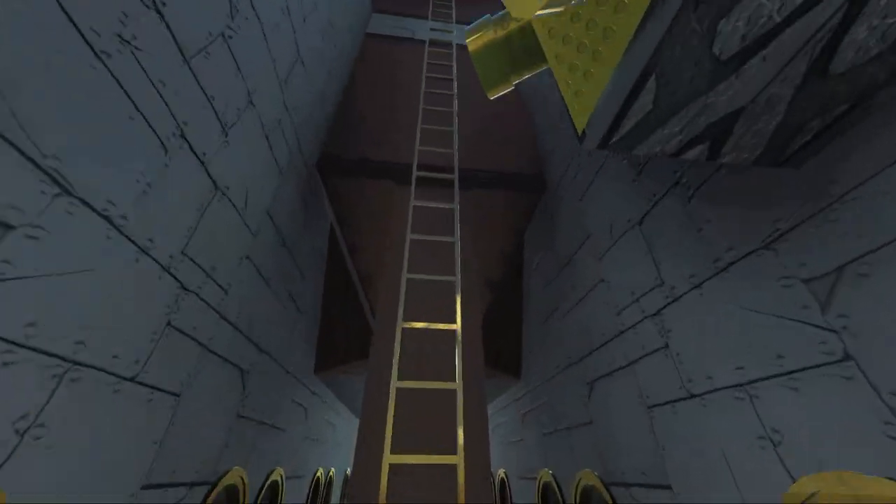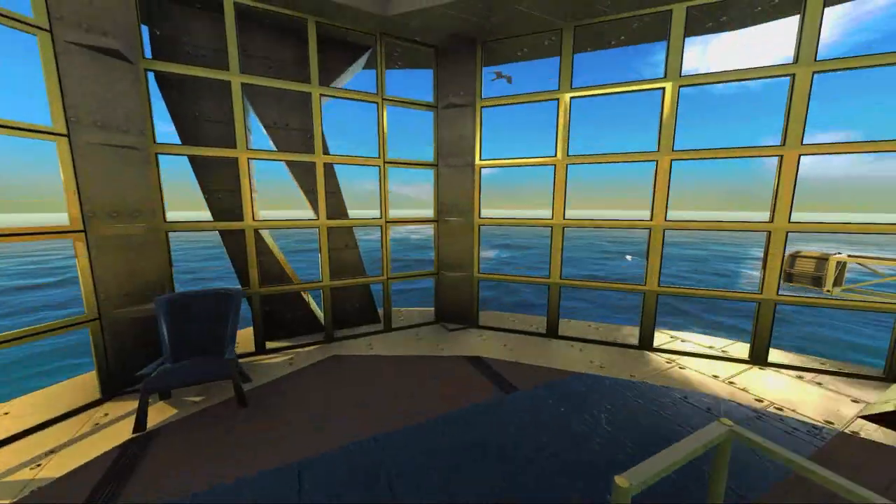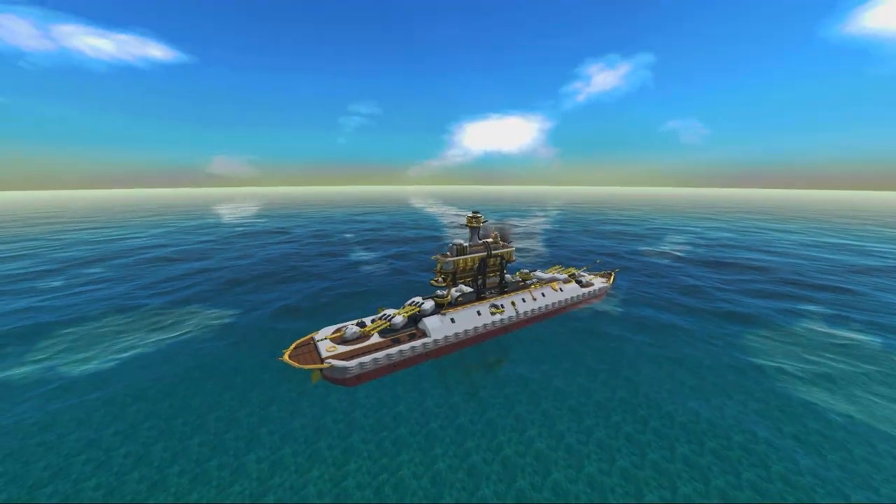Then we can climb up to this layer, where we have nothing useful except some smoke dispensers and a beautiful little room. Isn't this so cozy? I think this room is pretty cozy. And then we can climb up to the bridge, of course. Very nice.